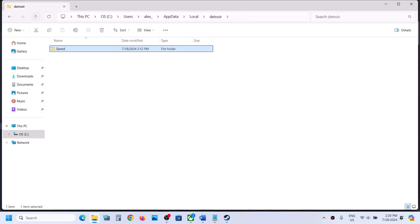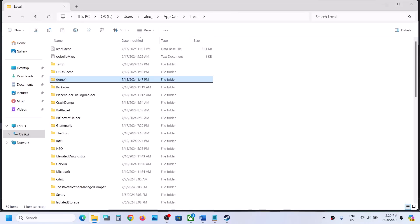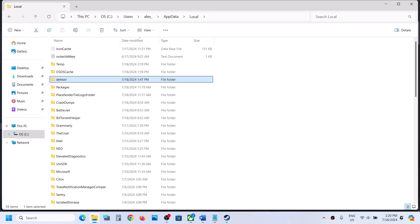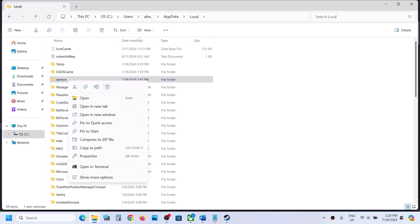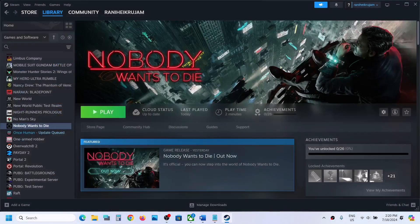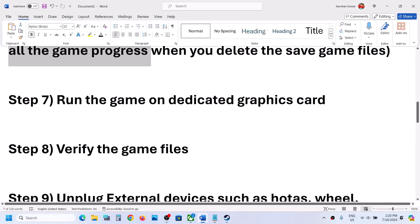To delete the save game files, once you open the Local folder, find the game's folder, right-click, and click Delete. Once you delete this complete folder, launch the game and check.